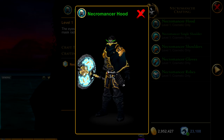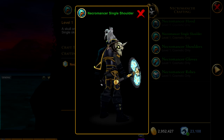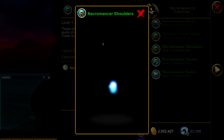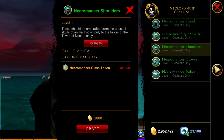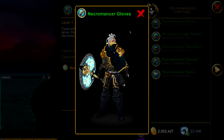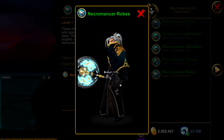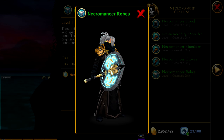We've got the skull, some shoulders — I really love single shoulders and I'm probably going to get this because it looks really cool. We also have the double shoulders. There are no boots or belts, and we have some gloves.